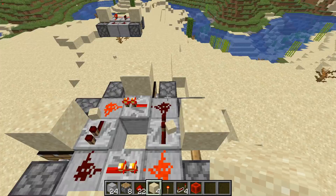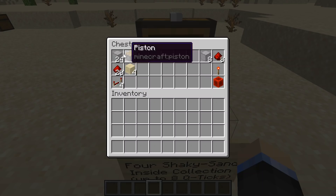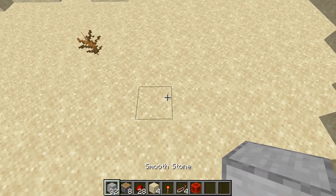Last but not least, let's do our inside-out version with the potential for eight shaky sands. I'll show you how to make the eight version as well. These are the materials we need for the farm, and these are the materials needed to get the timings correct.